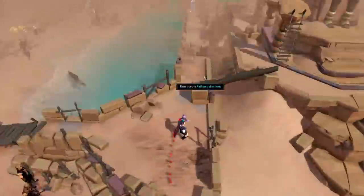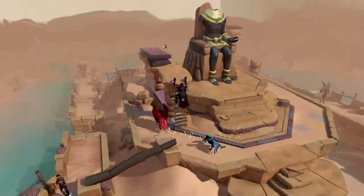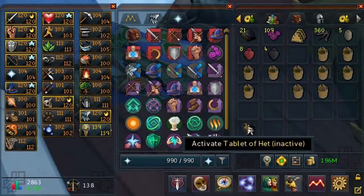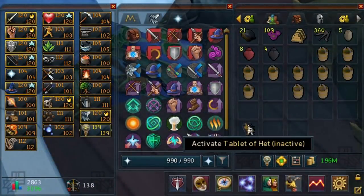While doing skilling activities at Het's Oasis, you're also able to find Tablet of Het Fragments. These are currently quite expensive, as 10 of them are used to create a Tablet of Het, which can be activated to give you 10% more chance of receiving unique drops at the Elder Godwars dungeon bosses.